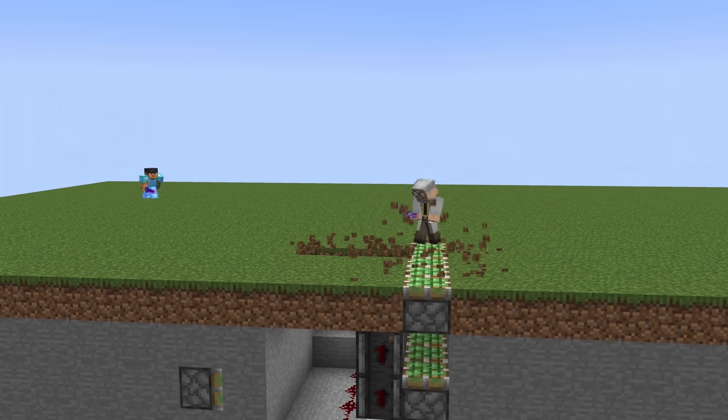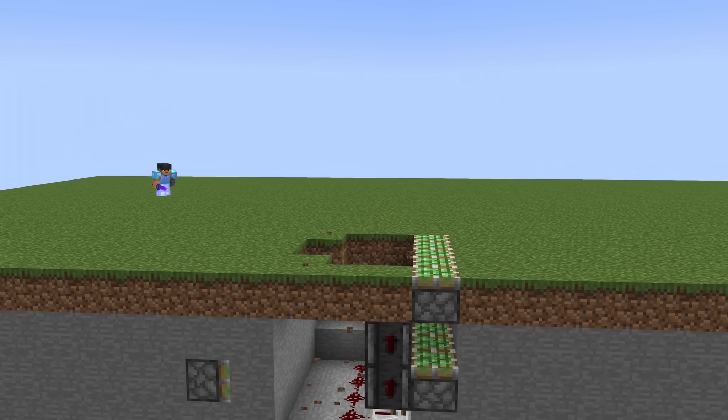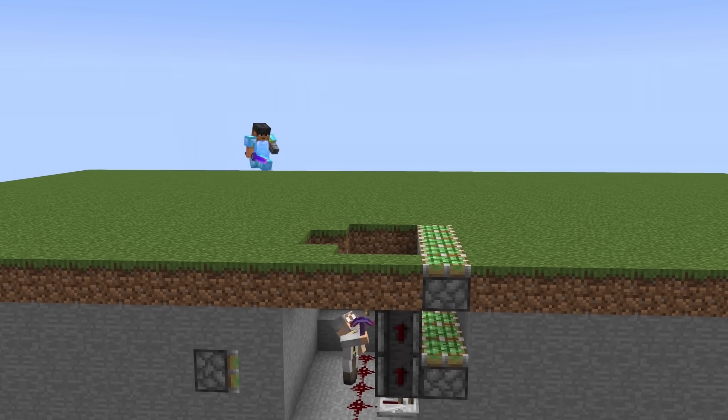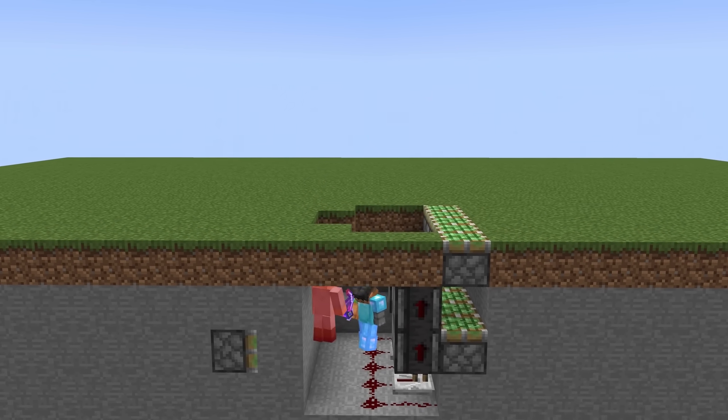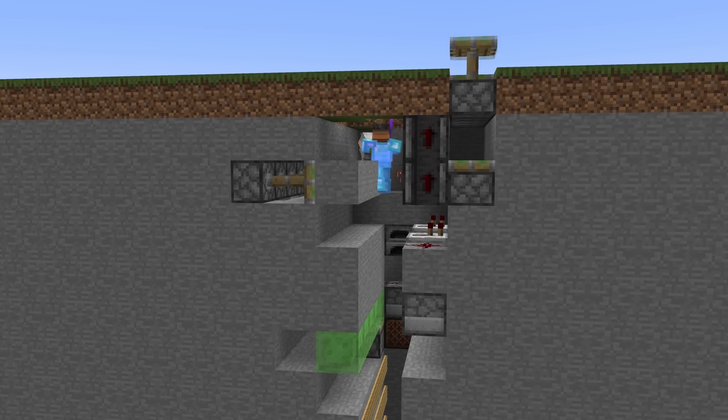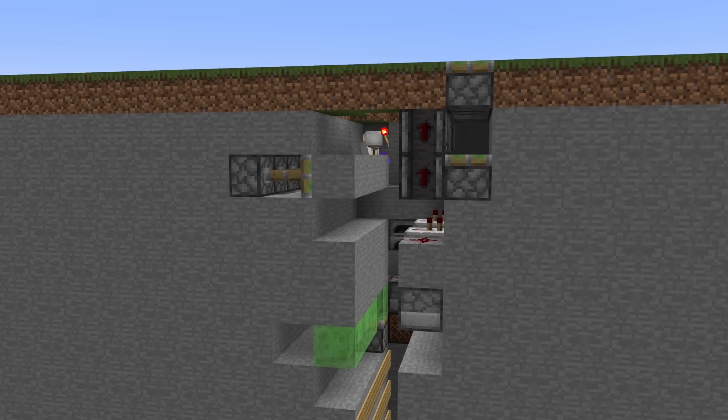What's up guys? Today's plan is to pretend to find a trap and then grief it. When an enemy sees me doing this, they'd assume that I'm not a trapper and would jump into the circuit area to try to kill me. That's when I'd pull the real trap on them. Will this crazy idea work? Watch to find out.